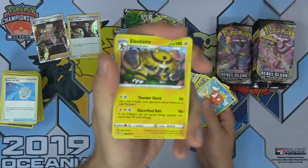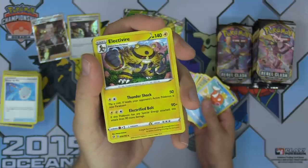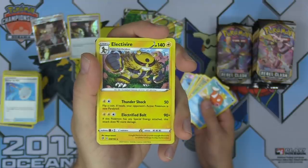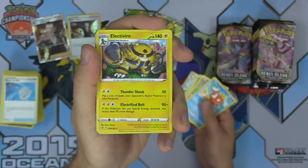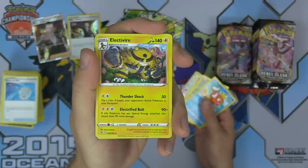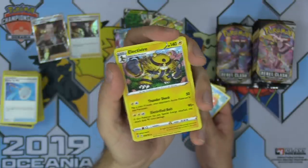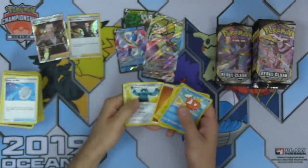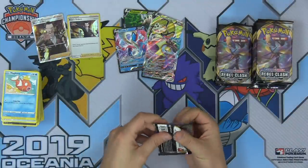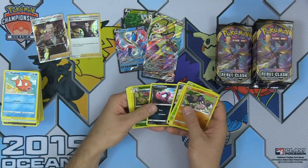Electivire — I love Electivire, and Electabuzz is one of my favorites from Gen 1. Two attacks: Thundershock — Lightning and a Colorless, flip a coin, if heads your opponent's active Pokemon is now paralyzed for 50 damage — and Electrified Bolts — two Lightning and a Colorless, 90 plus 90 more if this Pokemon has any special energy attached. If you pair it with the new Speed Lightning Energy you can deal 180 damage for three. A Tool Scrapper as well. I'd really like to find some Speed Lightning in this box.